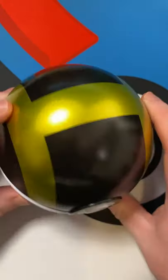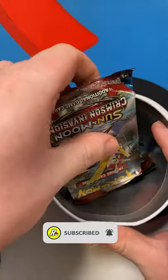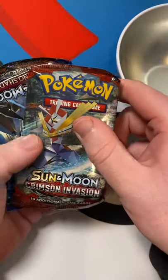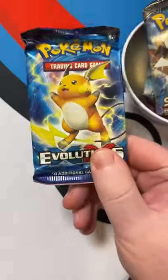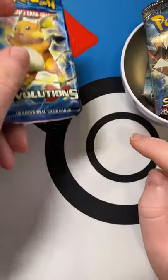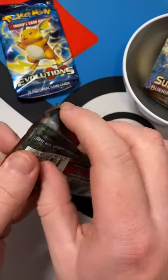We've got a grey ball mat, we've got an ultra ball tin. Let's see what's inside. Oh, we have a Crimson Invasion, Burning Shadows, and we get the Evolutions pack. Stay tuned for episode three for this one, but we'll start off episode one with our Crimson Invasion pack. Let's go.